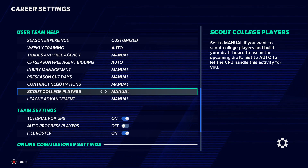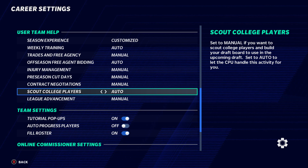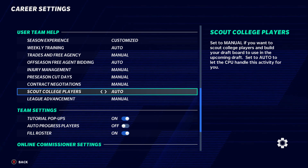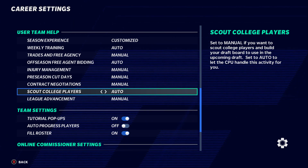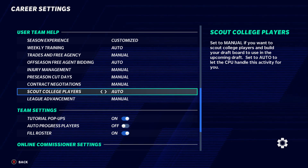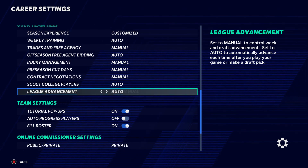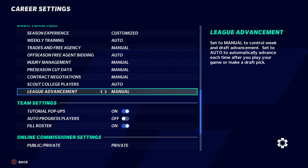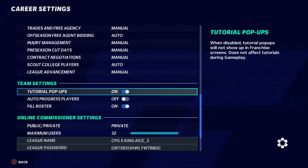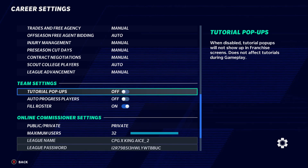Scouting college players — if you don't like to scout, put it on auto. This year I'm going auto because I'm doing custom drafts for my league and won't be allowed to draft as the commissioner. League advancement — keep that on manual as a commissioner; you don't want the computer automatically advancing your league. Tutorial pop-ups — I have that off, but if you need help with management, keep it on.